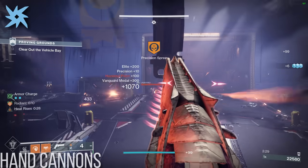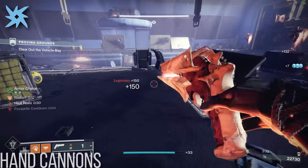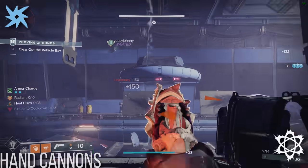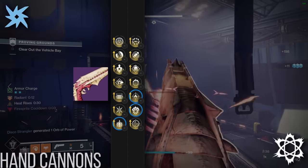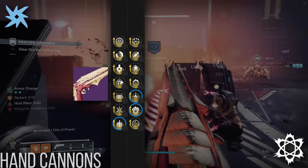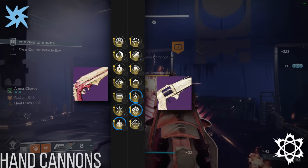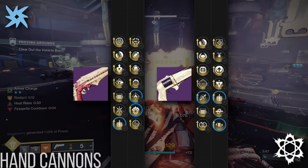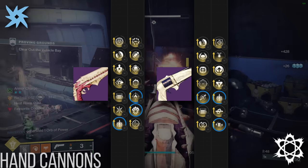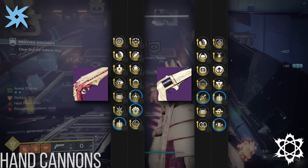As for the energy slot, a couple recent options have shown themselves to be worthy of endgame loadouts. For ad clear, Zauli's Bane from King's Fall has to be the finest showing, with Explosive Payload, Incandescent, and Firefly all packaged into a solid adaptive frame. Nation of Beasts was also brought up in the conversation, but most people agree that Dragonfly, Volt Shot, and Explosive Payload are a slightly weaker combination than what Zauli's has to offer.